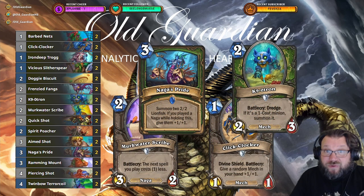The deck has a number of good synergies. For example, Merc with a Scribe plus Naga's Pride is one of my favorites. Merc with a Scribe's Battlecry makes your next spell cost one less. Naga's Pride is a 3-mana spell that summons two 2/2 Lionfishes — and if you played a Naga while holding this, they get +1/+1, becoming 3/3s. If you're on the coin, you can coin Merc with a Scribe on one and then play Naga's Pride on two — that's a pretty big swing.